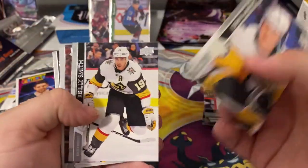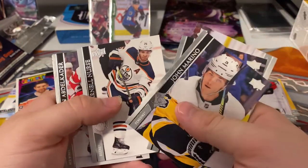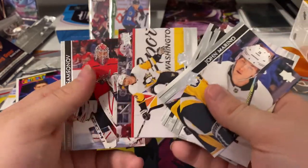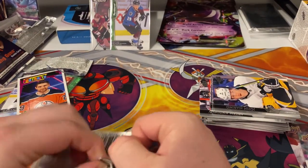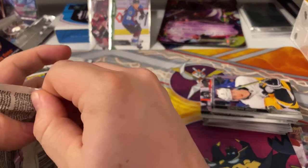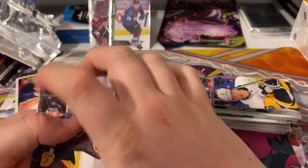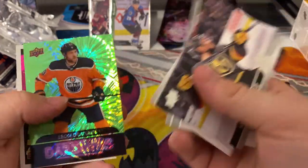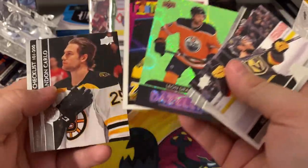Reno Smith, Zuccarello, Nurse, applicators, Damkos, Hornqvist — base pack. Colarin and we got a Dazzler of Leon Draisaitl! And a UD Portrait.